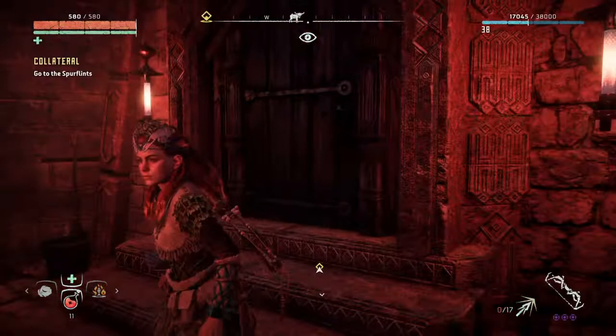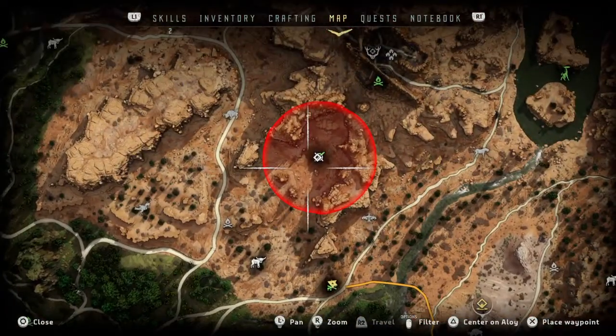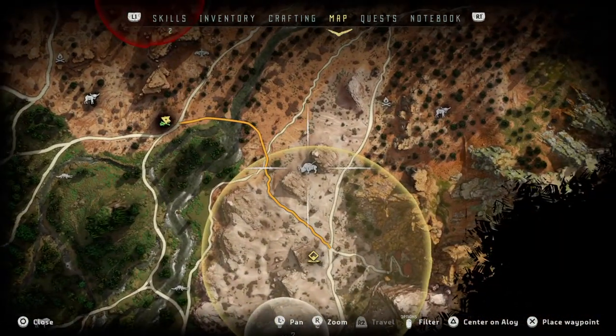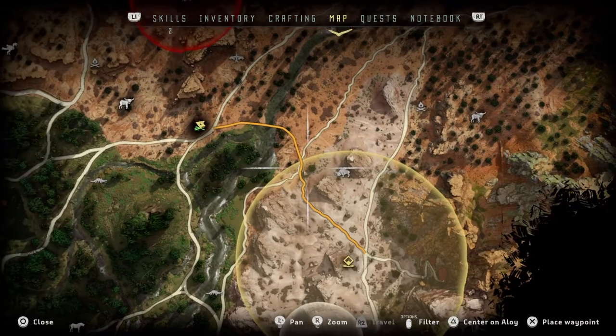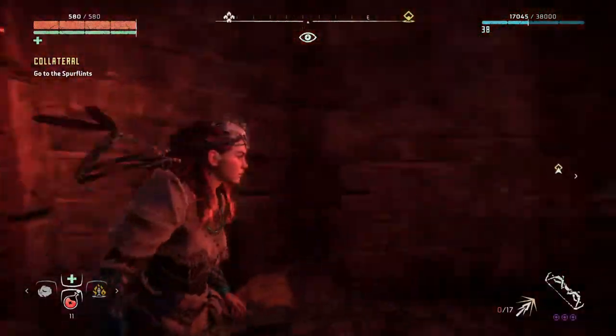We stopped at this little pit stop here, which I find kind of odd, but we went and checked this out. I think there's two behemoths in here and two long legs and a scrapper or something like that. It's a pretty dangerous place, so we're going to go ahead this way. I believe these are tramplers, and we're going to have to deal with tramplers to help Olin. And it's freaking dark out, so it stinks.